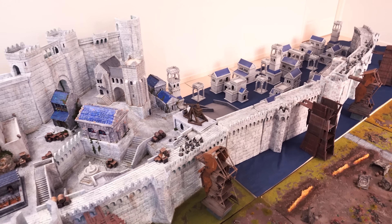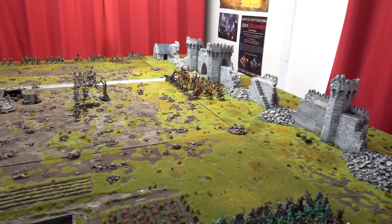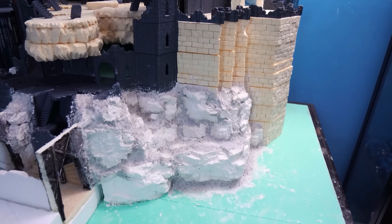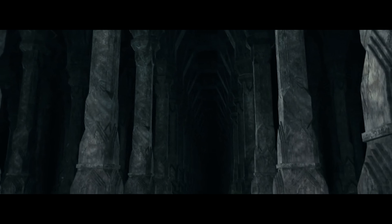They might be big, they might be wide, but none of them have truly mastered massive verticality. So, what location could be better for an absolutely massive, crazy tall megaboard than the mighty labyrinthine halls of the dwarves - Khazad-dûm, the Dwerodelf, the Mines of Moria.